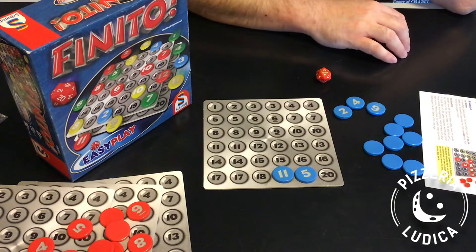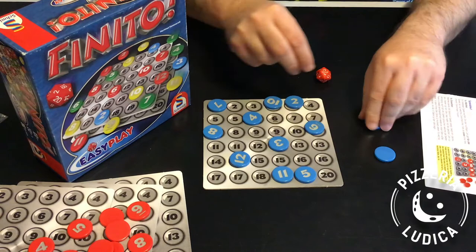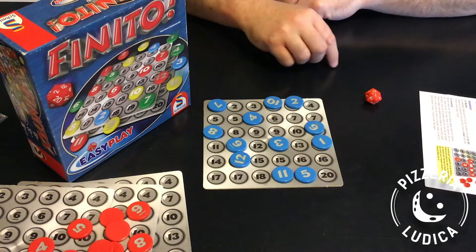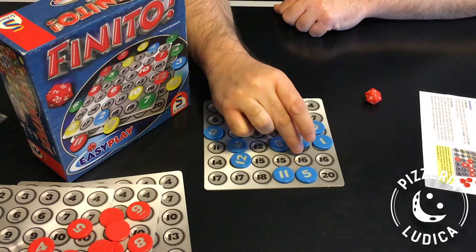So after 12 turns, all your tokens are going to be on your board — and probably in a very mixed-up order. After that, turns continue very similarly and players will spend their turns trying to rearrange their tiles. Just like before, one player rolls the die, calls out the number, and everybody places a token on the matching space, or the nearest before or after if they're all occupied. But instead of placing a new token, you're going to pick up any one of your tokens that's already on your board and move it to the new space.